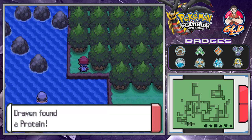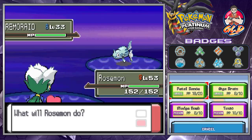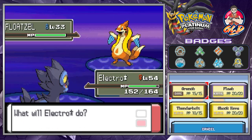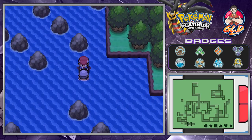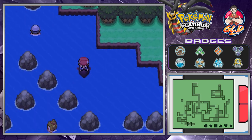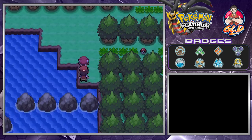We found a Protein, which is great. Let's battle this guy — we got two Pokémon, so let's use Giga Drain. Just like that, Roserade grows to level 54. Let's give Electabuzz some love too — Thunderbolt attack, and bam! Another Max Repel wouldn't hurt, so here we go again battling everybody else.